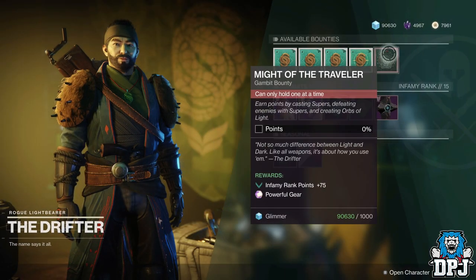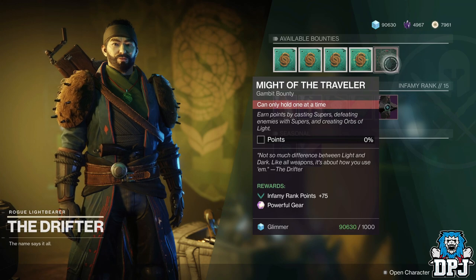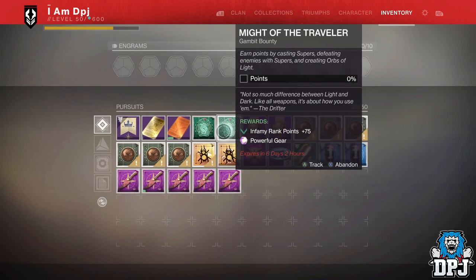The Drifter allows you to earn one powerful piece of gear via completing a Gambit bounty each week. Because these can change each week, they stack. I currently have two in my inventory and next week I'll hopefully get a third, which I can complete and stack.